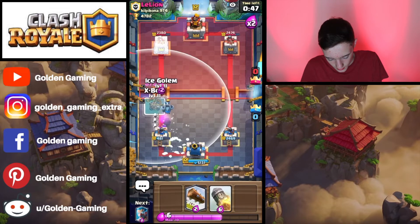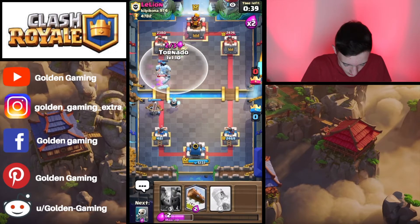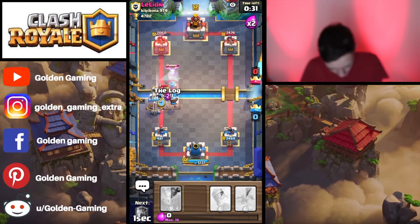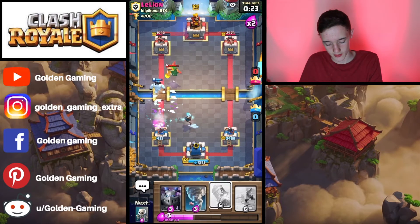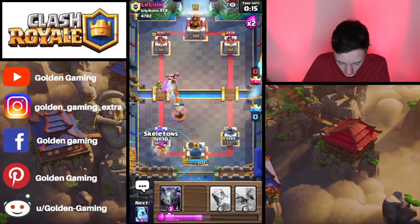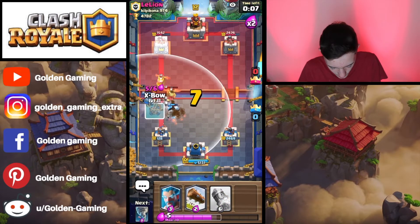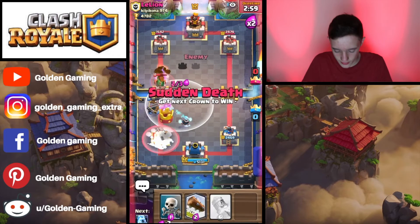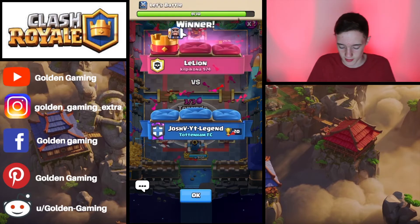We're going to set up a lot of defense, then go Ice Golem, X-Bow, followed by an Ice Wizard. We're going to pull the Valkyrie, Baby Dragon, and Spear Goblins with Skeletons. We're going to use the Log to delay the Hog Rider a tiny bit — he's going to use a Freeze on the X-Bow. We're going to use the Ice Wizard to finish off that Hog Rider, then set up with a Tornado to follow all those Goblins away. We use the Ice Golem and Mega Minion again, trying to set up a deadly X-Bow push.